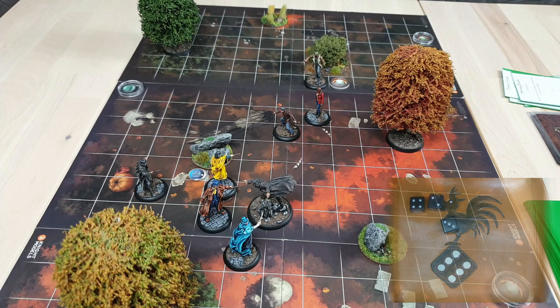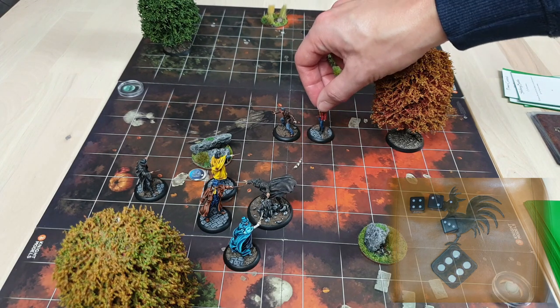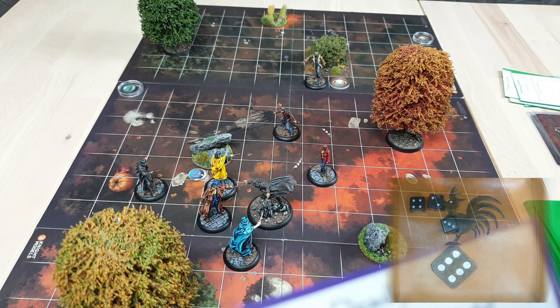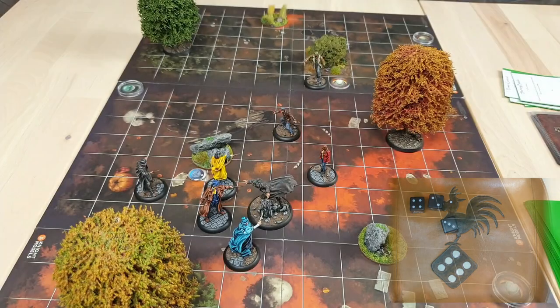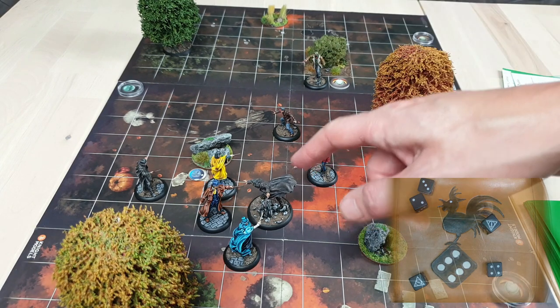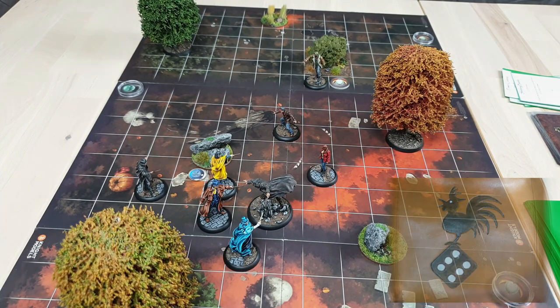Snatcher 3 moves three squares to get line of sight on Aura 1 without cover, then casts Stupefy playing Deadly Curse — this spell inflicts two additional damage. She rolls six successes. Aura 1 only has defense one plus one for the Patronus, and rolls two successes for four total defense. That reduces the attack to two successes — enough for Stupefy to go off. Aura 1 also takes three total damage.